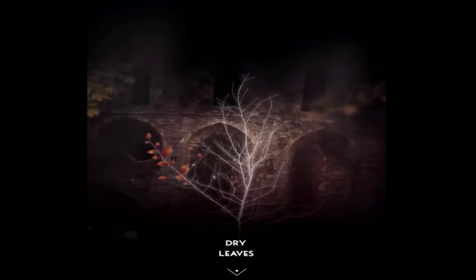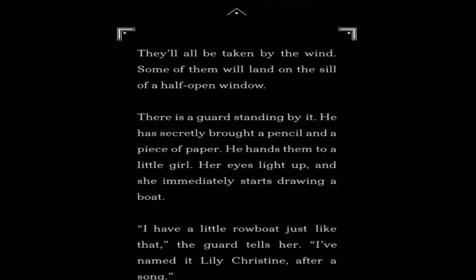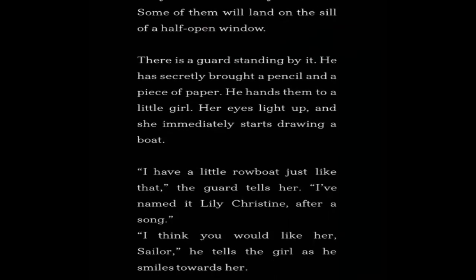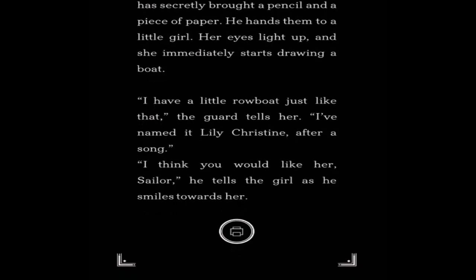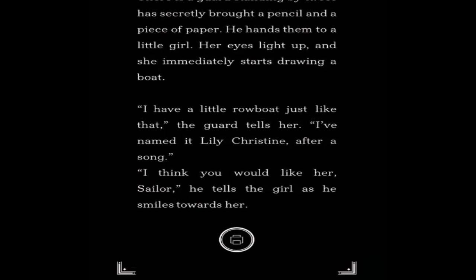Where we can look at some dried leaves. They've all been taken by the wind. Some of them will land on the sill of a half-open window. There is a guard standing by — he has secretly bought a pencil and a piece of paper. He hands them to the little girl; her eyes light up and she immediately starts drawing a boat. 'I have a little rowboat just like that,' the guard tells her. 'I named it Lily Christine after a song. I think you would like her, Sailor,' he tells the girl as he smiles towards her.